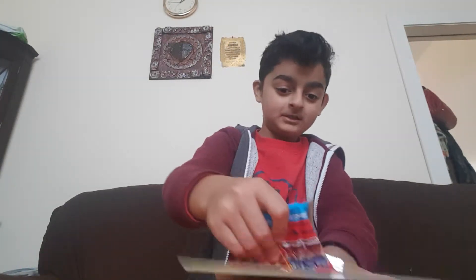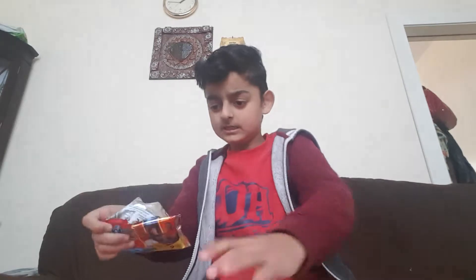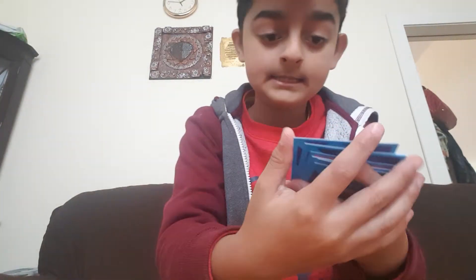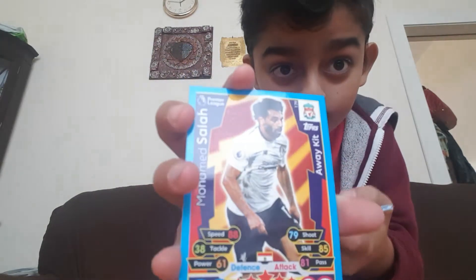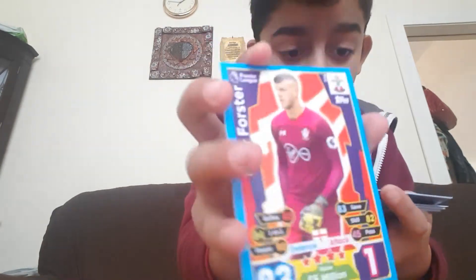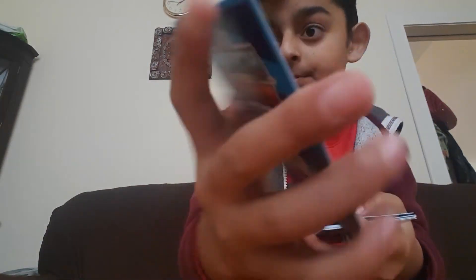Now onto the third pack — let's put this here. Peter — check — goalkeeper. Mohammed Salah — is that a Wicked? And Thrasa — goalkeeper again. Got two goalkeepers in this pack. Look back, you guys, thank you.